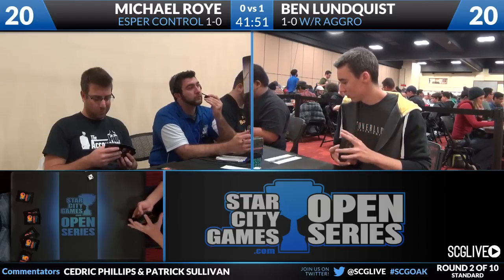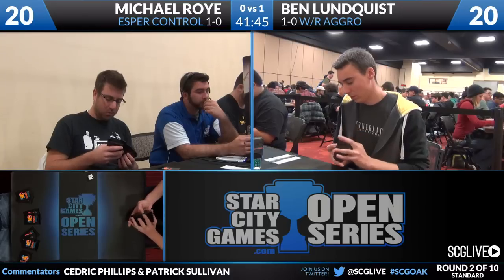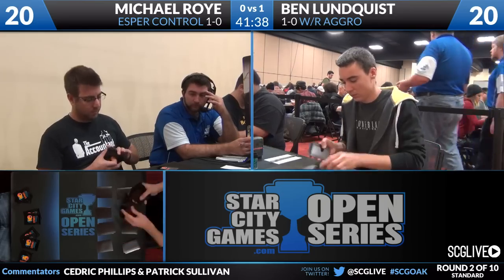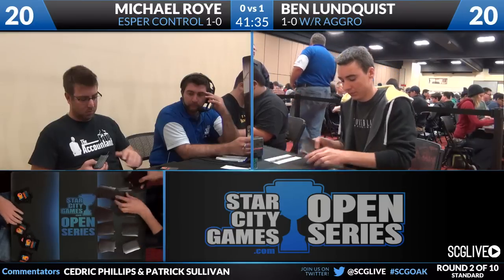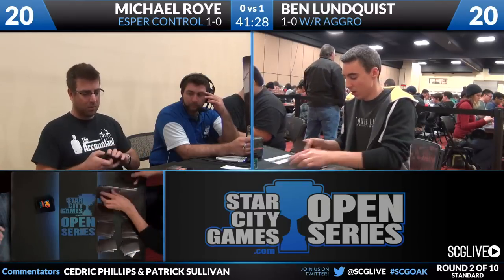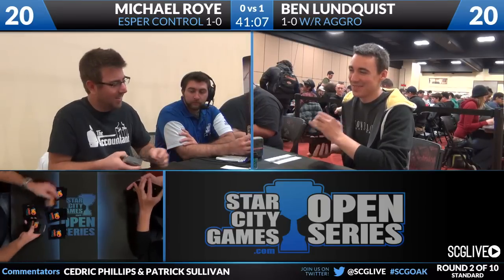We'll take a look at the sideboards. Michael Roy's Esper sideboard has two Blood Barons along with two in the main, two copies of Pack Rat, two copies of Pithing Needle, two Sin Collectors, two Negates, and two copies of Last Breath. I expect the Blood Barons to come in. Sin Collector is a card I like in this matchup because there's a decent amount of spells in Ben's deck and the spells it can take are quite relevant. And two copies of Last Breath - I absolutely love the way Cifka used those to great effect in Vienna in his blue-white control deck.